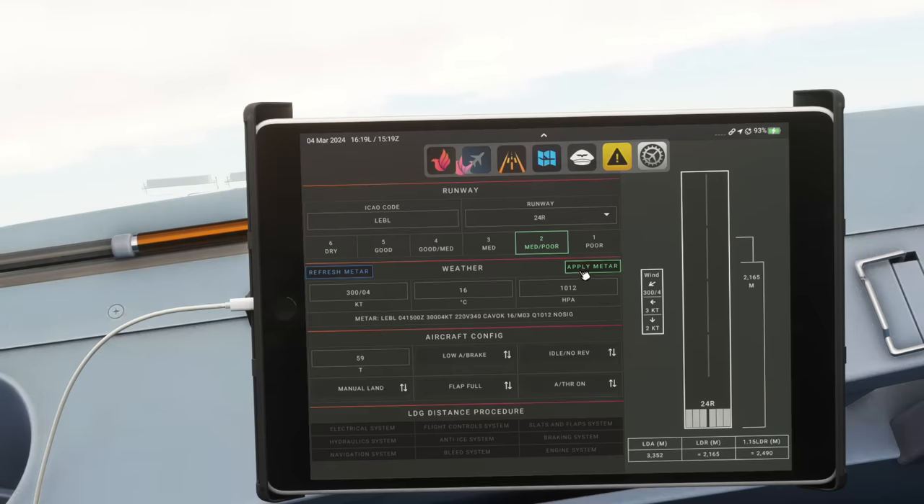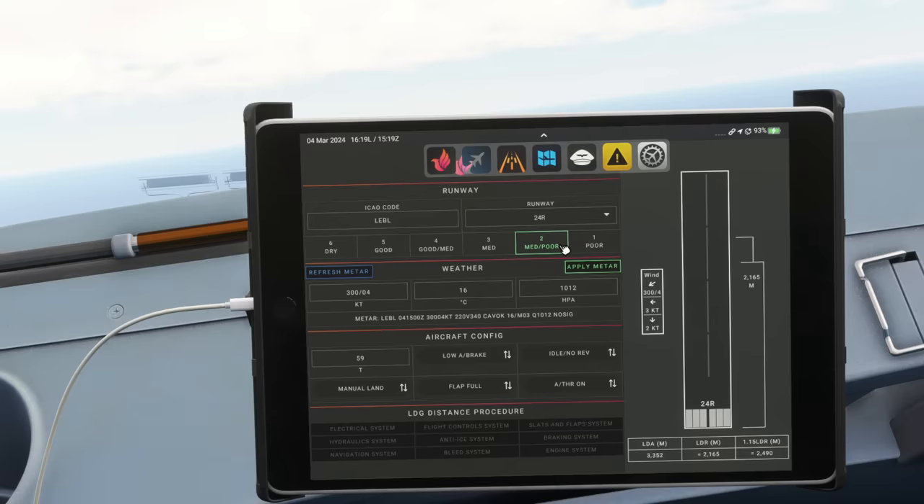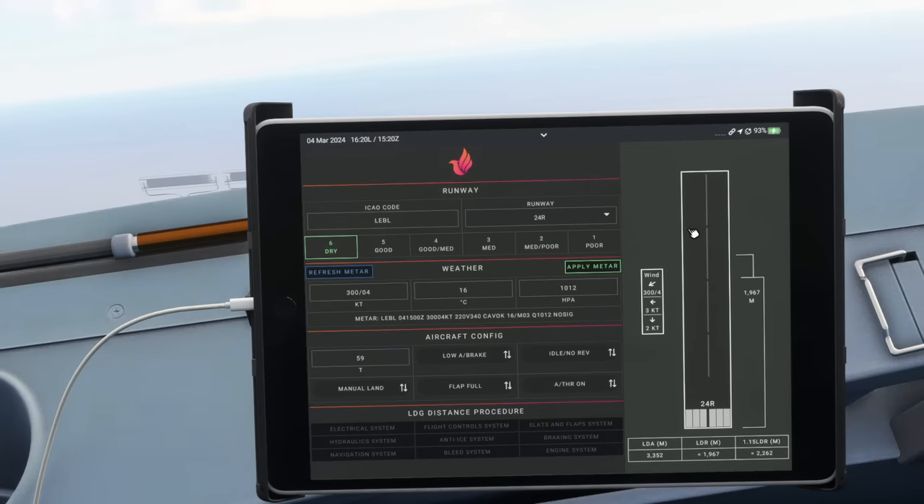If we had done this calculation with a runway condition code of 2 and the landing distance required was more than the landing distance available, at that point we would look to use max reverse thrust when landing. But because in this example we have more than enough runway to stop, we know we're quite happy using reverse idle — we're not going to need max reverse thrust. That is the reason for doing a runway condition code 2 test: to see whether we are going to use idle or max reverse. Then you can put in the real conditions — dry weather — and the performance will be even better.